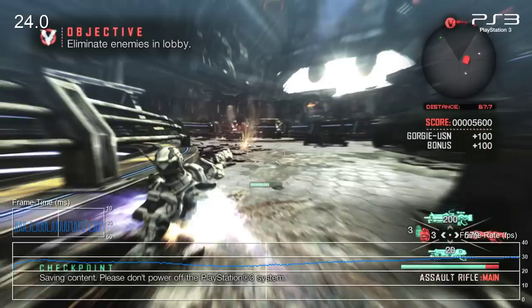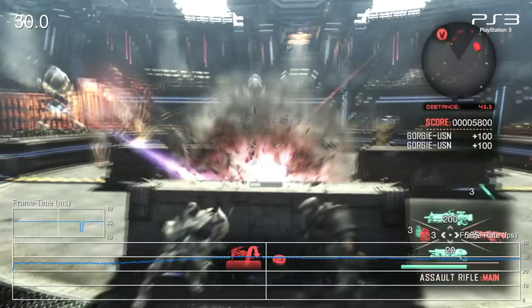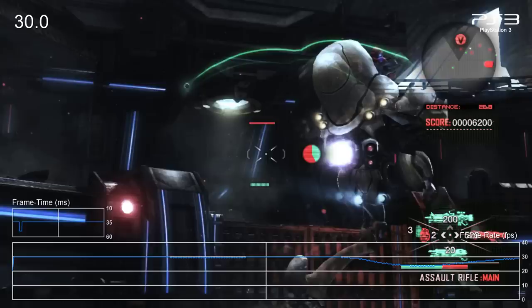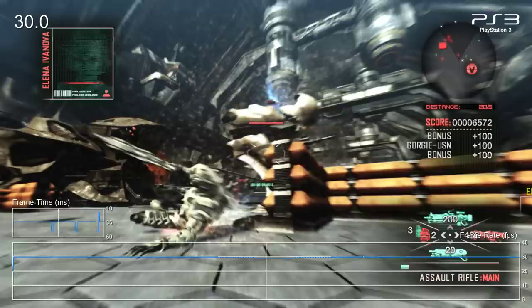On its original platforms, Vanquish is an unsteady game, to say the least. With the framerate hovering below 30 frames per second during most battles, it never really manages to feel especially smooth. Beyond that, the low 1024x720 resolution used by the game is at odds with its detailed visuals and grand sense of scale. In many ways, its technical performance on last-generation consoles feels at odds with the design of the game itself.